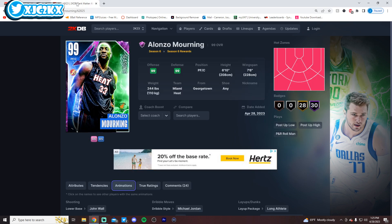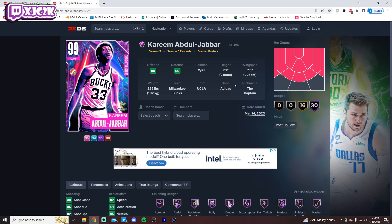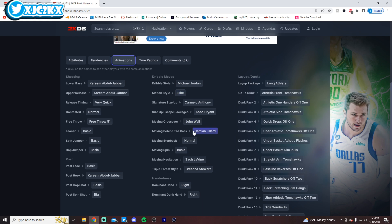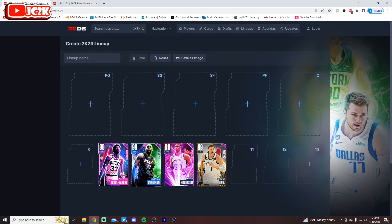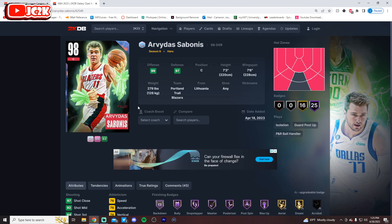Number 7 is Kareem Abdul-Jabbar. Kareem is tough to rank — you could argue him top 3-5. I'm going slightly lower because I don't like his release very much. At 7'2 with a 7'5 wingspan, he has great speed, incredible finishing and defense, and really good playmaking ability for a big. His sigs are solid, Lillard behind the back is nice, and he has quick drops off one. But the release on very quick still isn't great, and that knocks him down a bit despite being an elite defender and athlete.